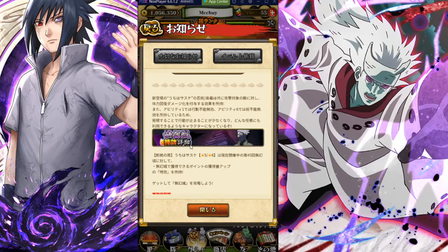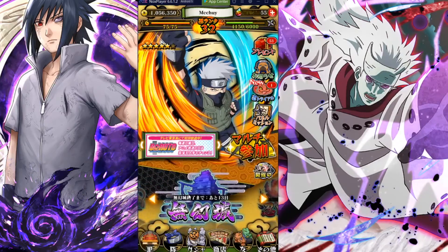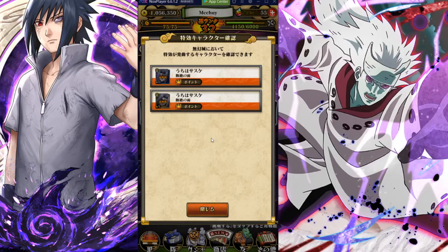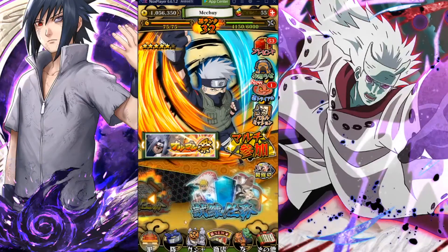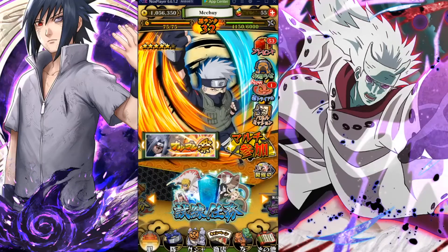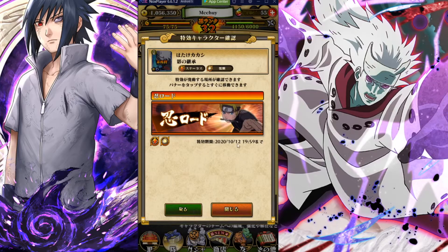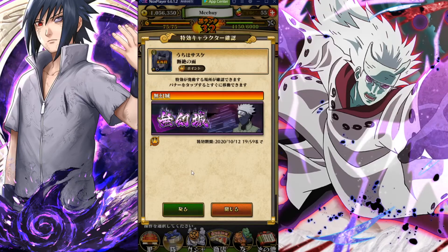It looks like there's an extra effect for Phantom Castle. Sasuke is the only extra effect — unfortunately they didn't bring out a free-to-play mercy mission option this time, which is unfortunate. But Sasuke is the extra effect for Phantom Castle. For Ninja Road, Kakashi is still the extra effect until around the 12th, so that's almost gone. Both expire in about two weeks, so Sasuke's bonus is just for Phantom Castle.